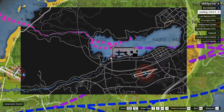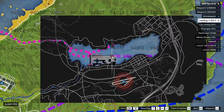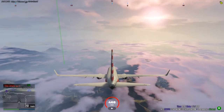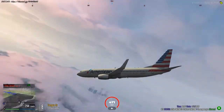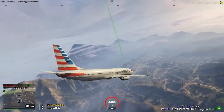ATC to Delta — when I just landed, you're good to go. One, taxiway Delta. Okay, we're gonna start heading now.